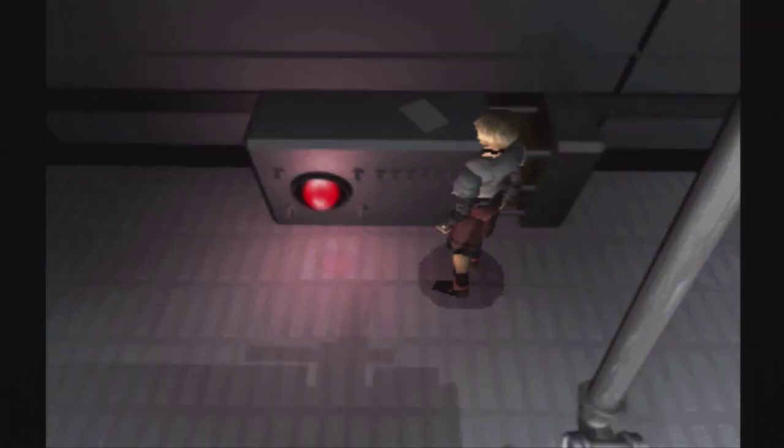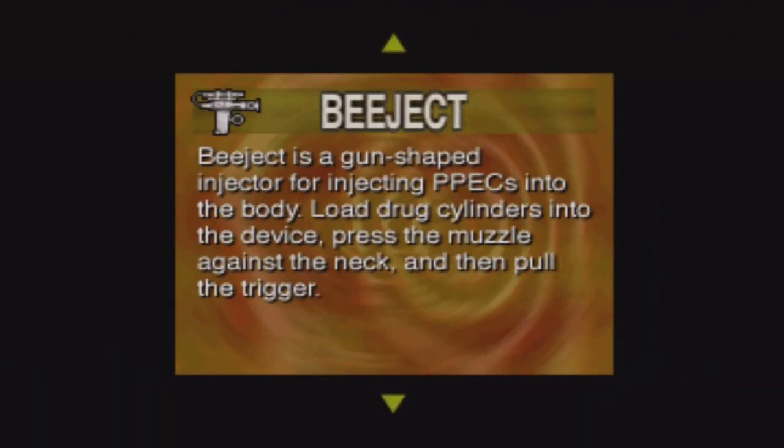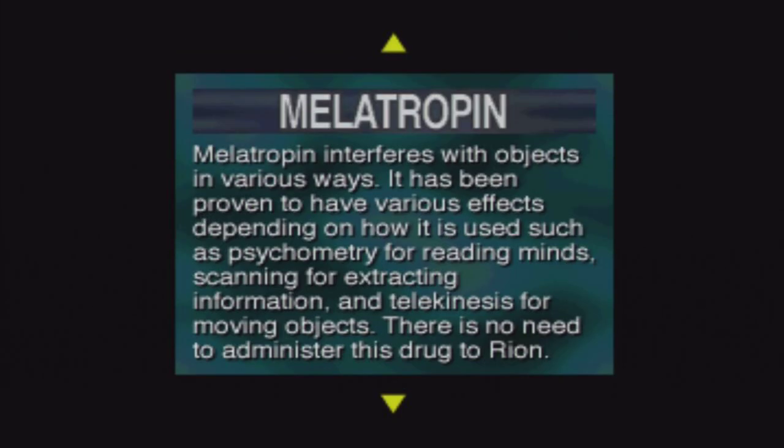You read documents just like in Resident Evil type games or Dino Crisis. The B-ject is a gun-shaped injector for injecting PPECs. The PPECs are the red, the Nalcon, and the other ones you'll be getting later on. You load drug cylinders into the device and press the muzzle against the neck. Mellotropin interferes with objects in various ways — it has been proven to have various effects depending on how it is used. Such as psychometry for reading lines, scanning for extracting information, and telekinesis for moving objects. Scanning for extracting information is what Rion does with the triangle.